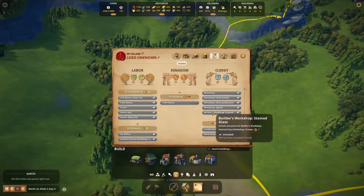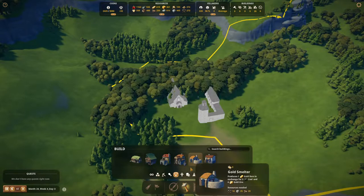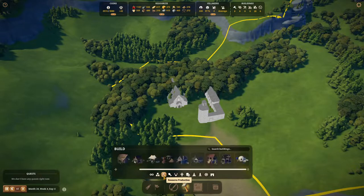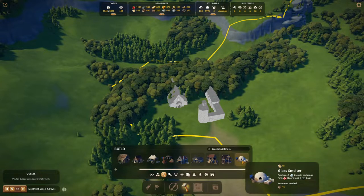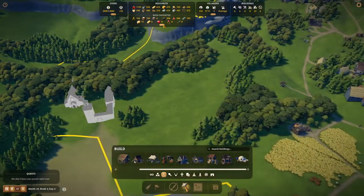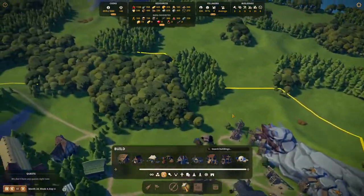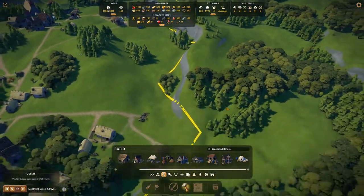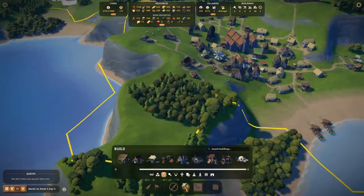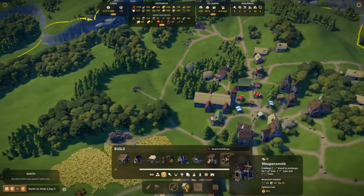We did actually unlock most things, so we should be able to produce some glass. There it is — the glass smelter. It produces one glass in exchange for six quartz and three coal, but we're not producing any quartz. I'm going to leave this open. We don't have a quartz quarry close by. Our bailiff is searching for new goods, but right now there is no quartz available to us. So we'll have to find that, and until then we can't really build this. We should focus on the production of quartz.